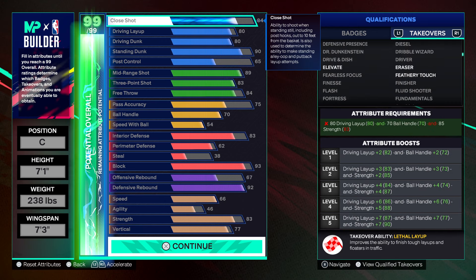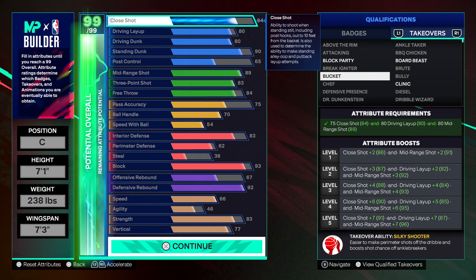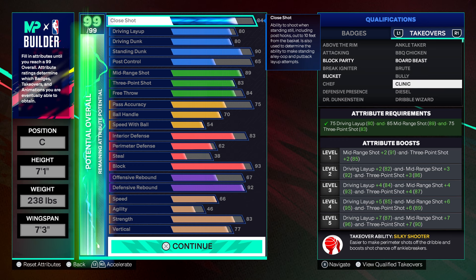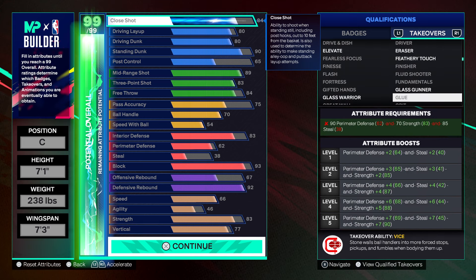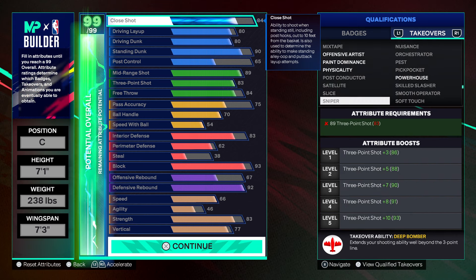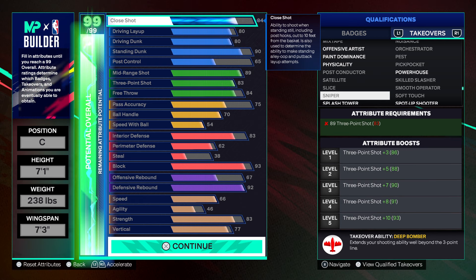The number one takeover I'd go with on this build is probably bucket or clinic — yeah, I'd probably go with clinic. Either clinic or glass gunner, but you've got a lot of options to choose from. It's not like you only get a couple takeovers or one that only boosts two attributes. You got takeovers that boost your three ball, your mid range, and your layup all in one — on a seven-one, that's crazy. I'm gonna hit y'all in the next one, I got more heat coming — just hit that like button.